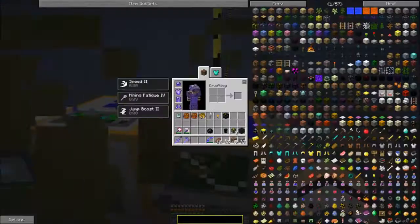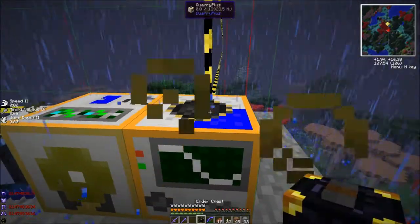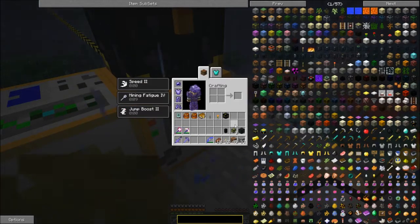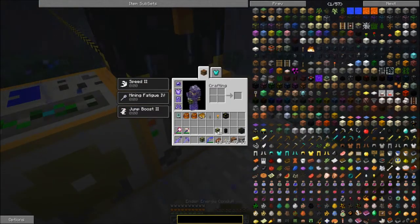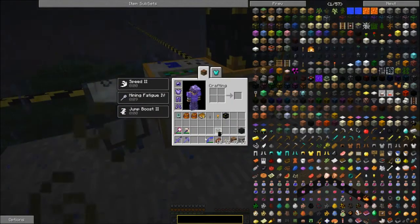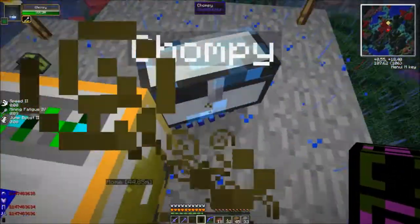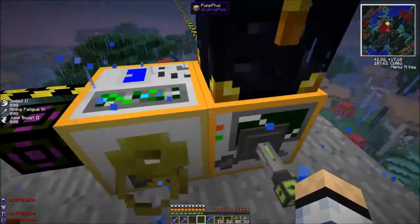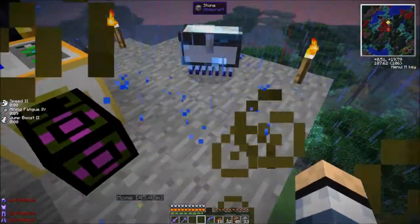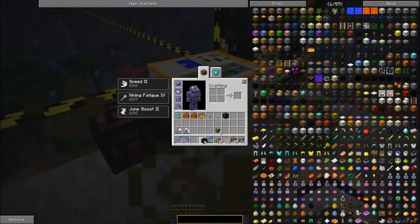Next to the quarry plus we're gonna put our pump plus, and again there's no interface. There might be — I think there's an item like a monitoring tool or whatever. So then we're gonna put our ender chest above there, and we're gonna do the power thing. I don't really know what I'm gonna do with fluids — I'm just gonna void all the fluids because I don't wanna deal with it.